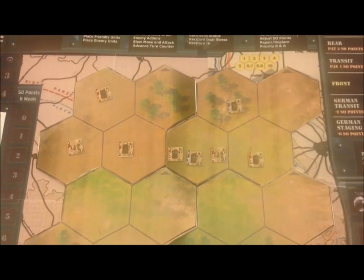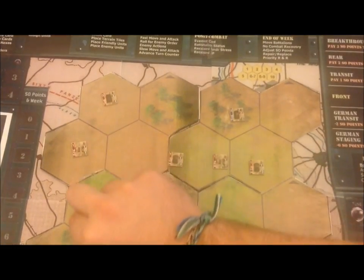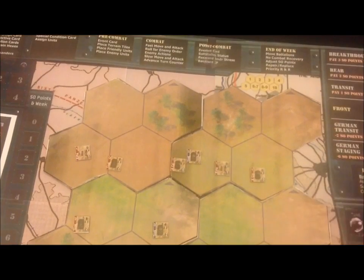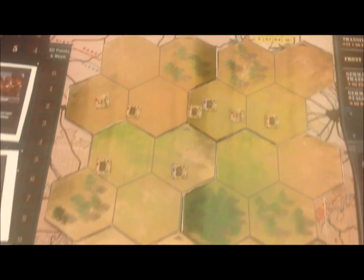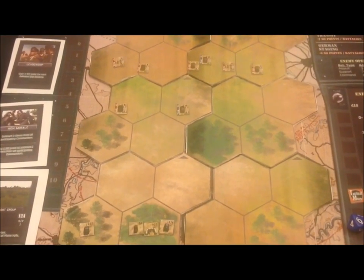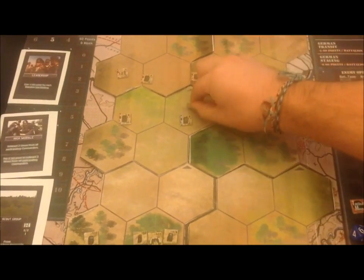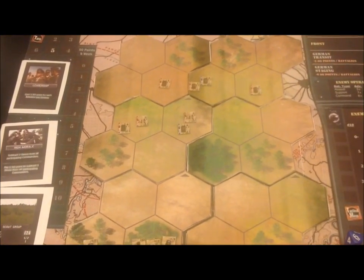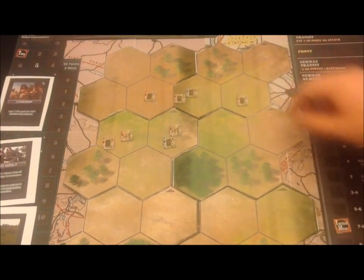Their tanks advance up, all trying to get as close as they can to my units. Next, their rifles, anti-tanks, and machine guns — of which they only have rifles on the field — are going to advance because the rifles are not in range. And finally, the trucks, infantry guns, mortars, and armored cars are also going to advance towards me.